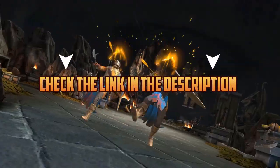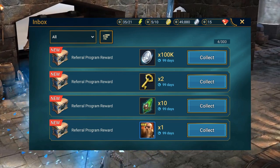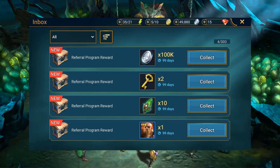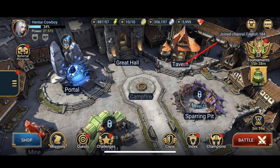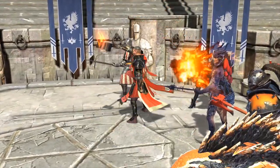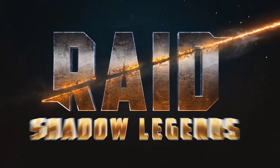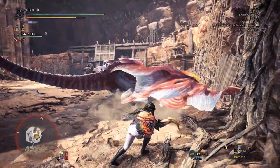Anyway guys, that's Raid Shadow Legends. Click on the special links in the description and you'll get 100,000 silver, two clan boss keys, 10 mystery shards, and a free champion — the Executioner, who is actually great for new players. Just click on the in-game inbox to redeem all your rewards. This offer is only available for the next 30 days after this video goes live, so be sure to grab that. Thanks again to Raid Shadow Legends for sponsoring this video.